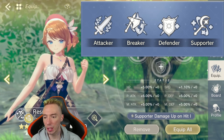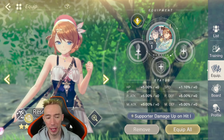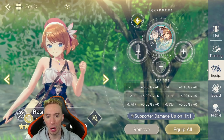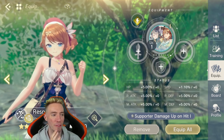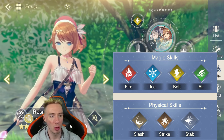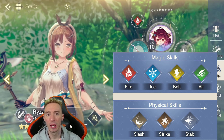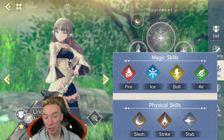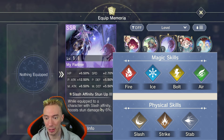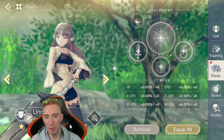Breakers are extremely important — you need at least two in your lineup to break enemy shields and trigger stuns. For affinities, click on a character, go to 'Equip,' and check the top left corner. There are seven affinities total: four magic types — fire, ice, bolt (lightning), and air — and three physical types: slash, strike, and stab. If a card says 'while equipped on a slash affinity character it boosts stun damage,' don't put it on a character without slash affinity.